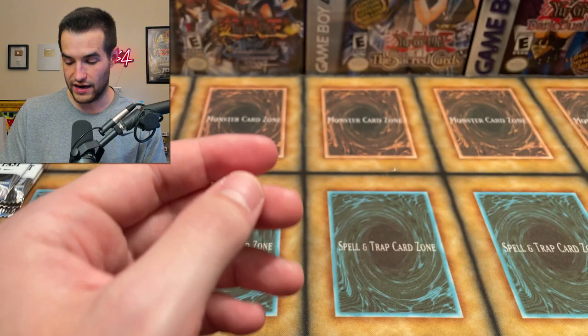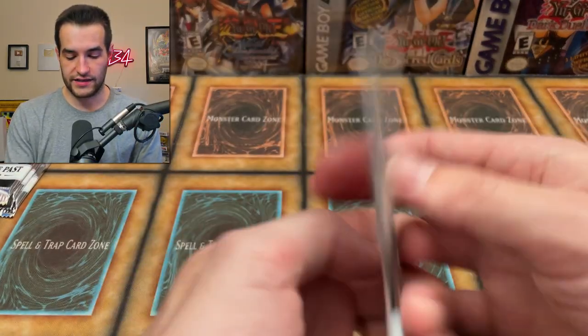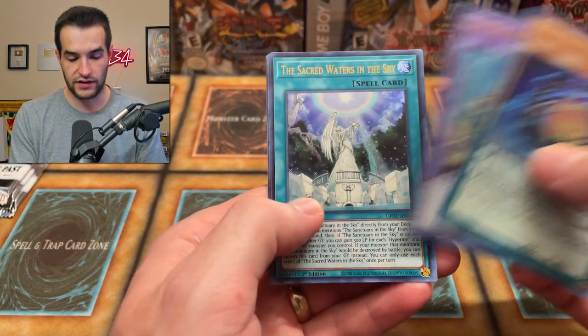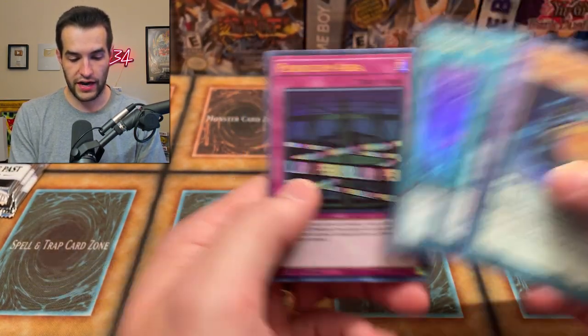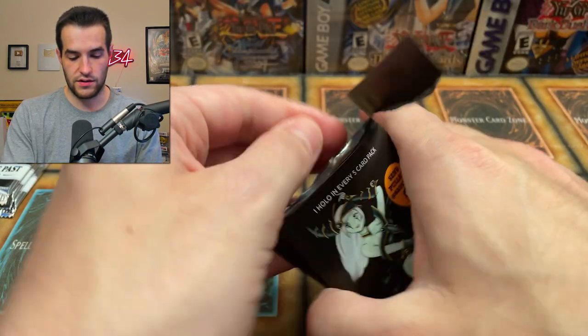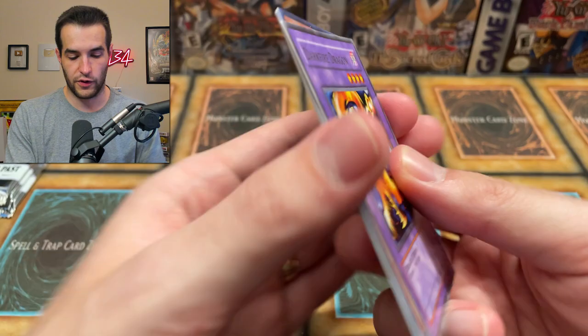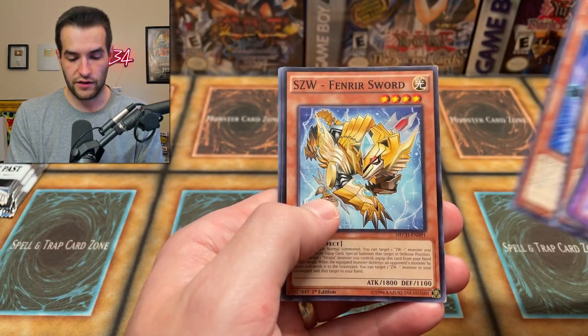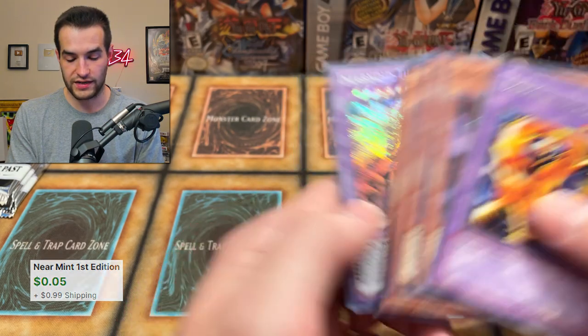A solid performance — the only thing that could top this is a Ghost Rare. Let's see if we can do it. We have DD Savant Kepler, Zombie World, and Pendulum Area. Then we have a Magician Showdown pack number two — so far we've done pretty good. We have Darkfire Soldier, Codebreaker, Go-Go Giant, Defender Sword, and the Infernoid Tierra — that is a secret rare in, I believe, Secrets of Eternity, which is not a very good set anymore in terms of value, but pretty cool.